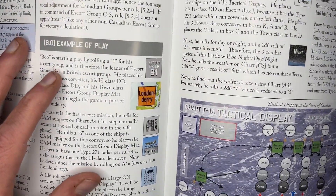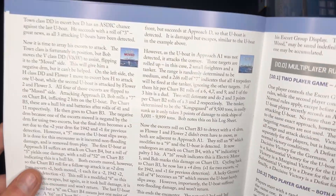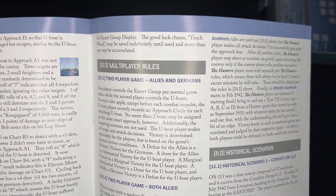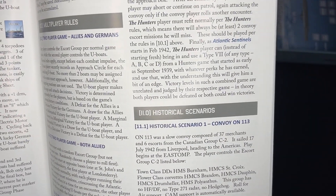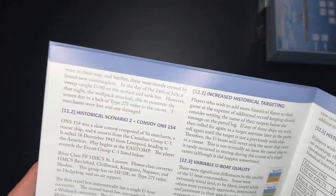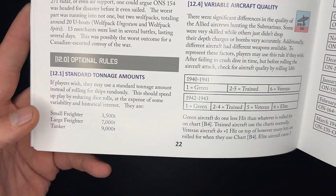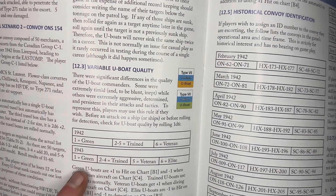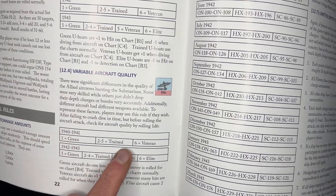There's a nice example of play, then more on the example of play, then random events. Multiplayer rules and historical scenarios — historical scenario one is convoy ON 113, historical scenario two is convoy ONS 154. Optional rules include standard tonnage amounts, increased historical targeting, variable U-boat quality making them green, trained, veteran, or elite, and variable aircraft quality.